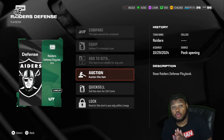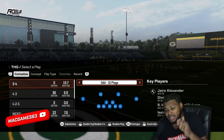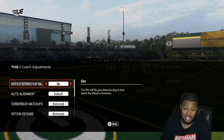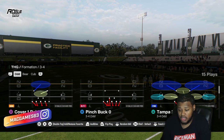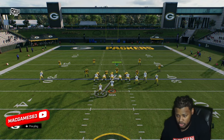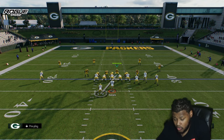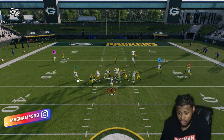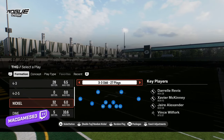These next two blitzes are in the Las Vegas Raiders defensive playbook. This next blitz is out of 3-4. Make sure auto flip is off, come out and pinch buck zero. All you want to do is walk this guy down — regardless if they block a running back or not, you're going to see that pressure come screaming off one of those edge sides.